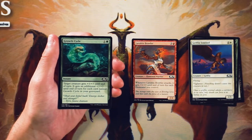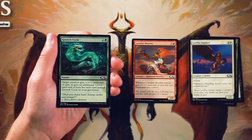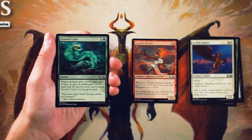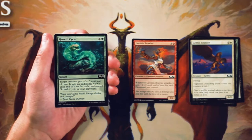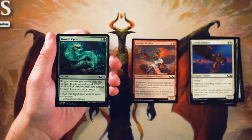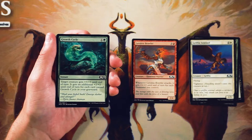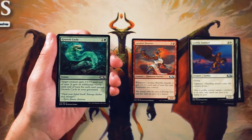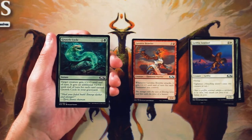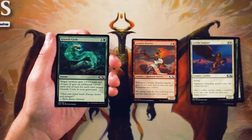Growth Cycle is a really interesting combat trick. It's an instant for 1 and a green, and target creature gets +3/+3 until end of turn, but it gets an additional +2/+2 for each card named Growth Cycle in your graveyard. Cards like this, where they're dependent on the number of them in your deck, are really nice to pick up early because you can get a lot of them and start doing tons of work. Even if this is the only one in your deck, it's still +3/+3 for only 2 mana at instant speed. I like that a lot. That said, it is still just a combat trick, and I tend to get them very late in the pack — mid to late — so I would pass on this unless I was already in green and really needed some interaction on the board.